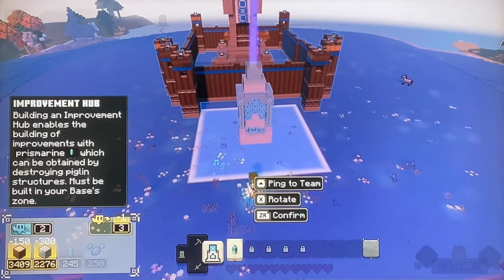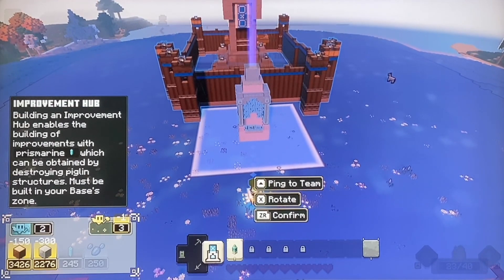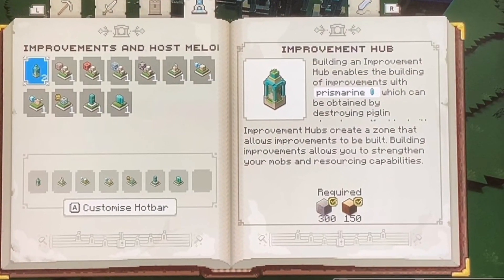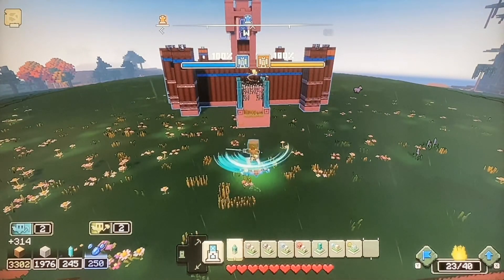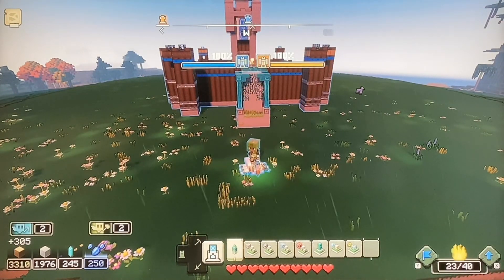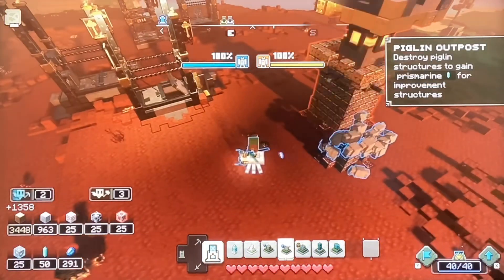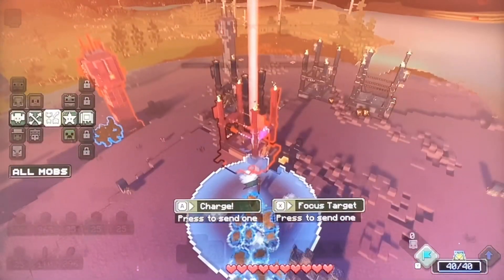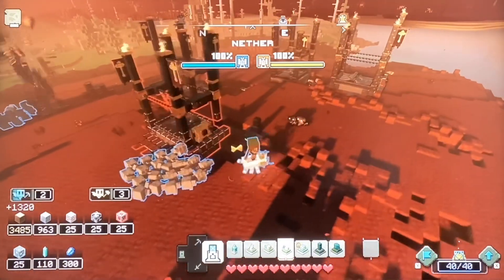Starting things off with the Improvement Hub. The Improvement Hub isn't really an improvement structure, but you do need to build it as it lets you then build improvement structures around it, which upgrades your capabilities for what you're able to collect, build, and spawn. It's also worth mentioning that you need Prismarine to build all improvement structures minus the Improvement Hub itself, and you get Prismarine by destroying Piglin structures.